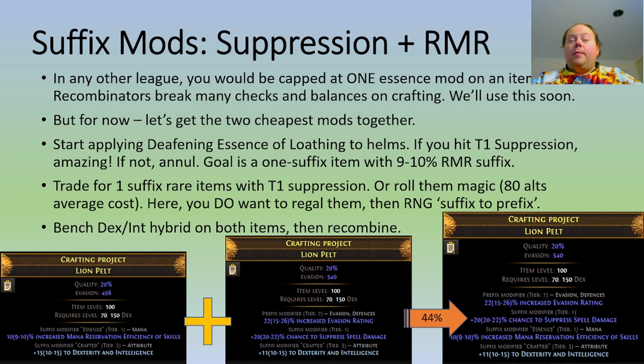Note that you may need to use multiple Annulment Orbs because you might accidentally hit a prefix as well. Once you've done this, put a bench craft on the item — I suggest a low-tier Dexterity Intelligence hybrid craft. There's a little bit still unknown about some nuances of how recombinators work in conjunction with adding additional mods. We don't want an additional mod to be added, and we don't know whether the Dexterity Intelligence blocks Dexterity and Intelligence mods, but there's a reasonable chance it does. Spell suppression is very cheap to craft by itself — 80 alterations is fine — and that's why we're using pure Dexterity bases. We're okay with wriggling the item and then taking that risky attempt to make it back into a one-mod rare. That's step one.